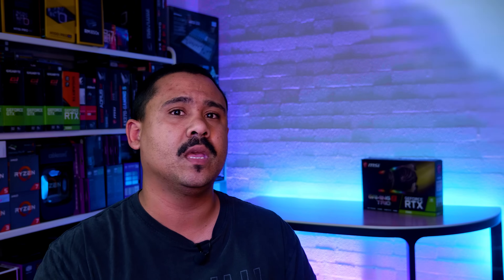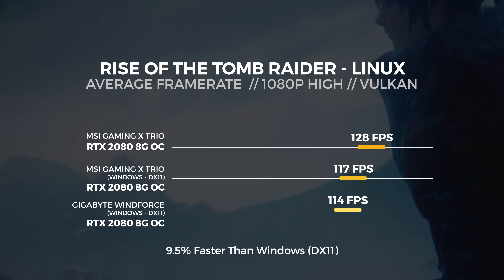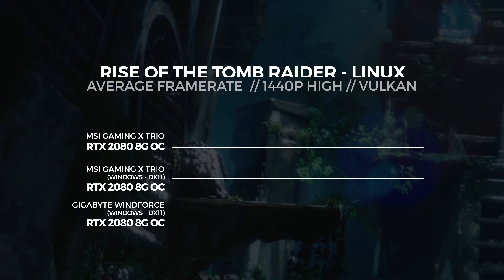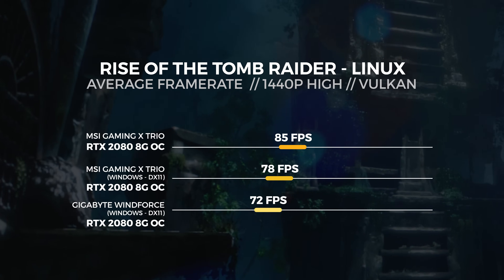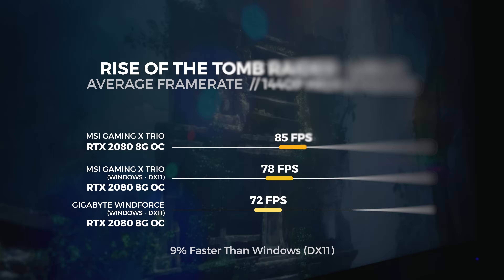Just be aware that these are benchmarks and might not reflect how well these titles actually run. For the 1080p test in Linux with Vulkan, we saw the MSI RTX 2080 get an average score of 128 frames per second — around 9.5% faster than Windows with DX11. For the 1440p test in Linux with Vulkan, we saw the MSI RTX 2080 get an average score of 85 frames per second — around 9% faster than Windows with DX11.